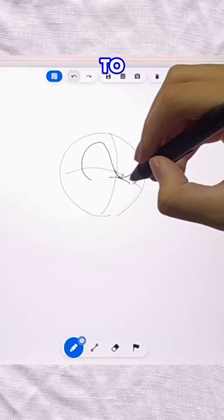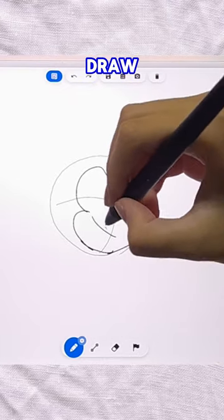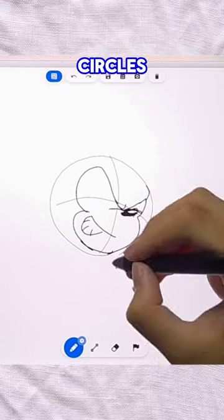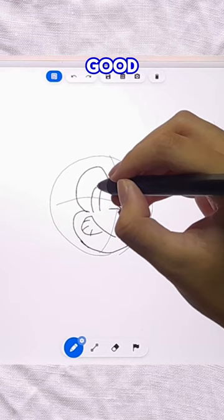For those who use shape tools to draw circles or squares, unfortunately that doesn't exist in this game, so you get to draw circles manually using your hand. If you're used to drawing circles with a shape tool, then you're good to go.